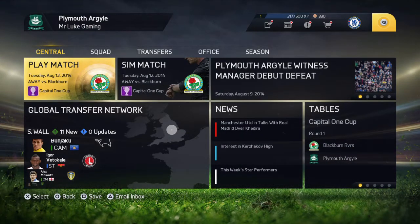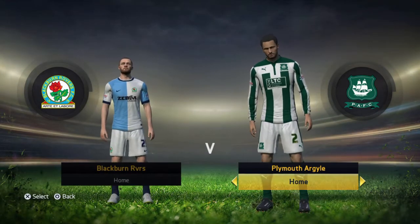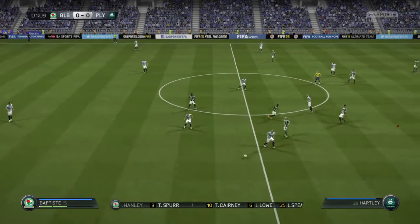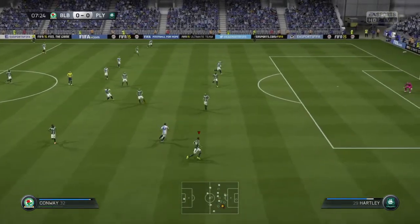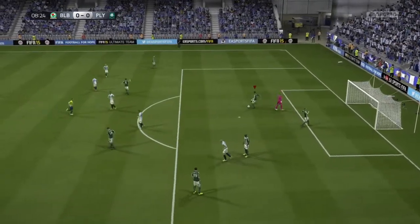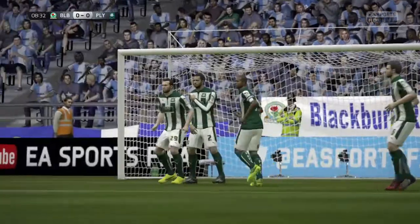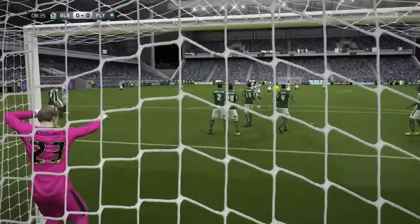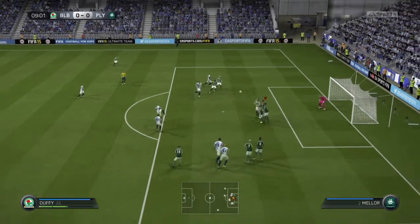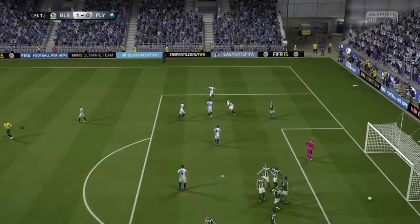The next game is a League Cup game against Blackburn Rovers of the Championship, meaning this will be a very tough game. It's Cup time — the English League Cup. They get the first chance in the seventh minute, playing through a ball, and I thought that was a penalty. Looking back at the highlights, I'm pretty sure that was in the penalty area. But from the resulting free kick, they put it straight into the top corner, so it doesn't matter that they didn't get a penalty — they're one nil up after nine minutes of the game.